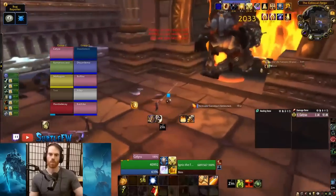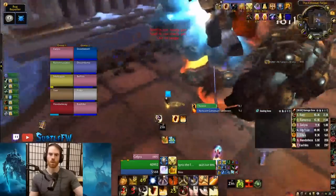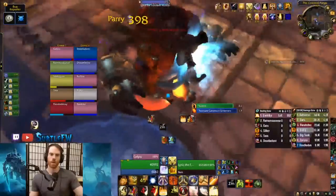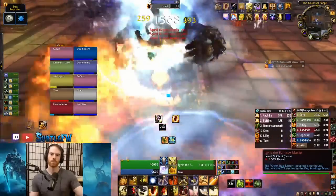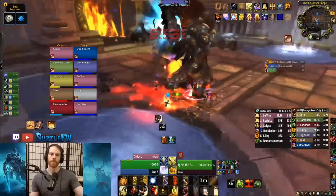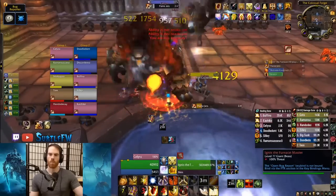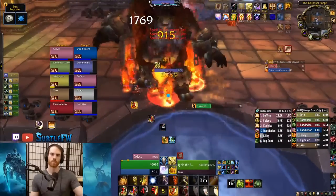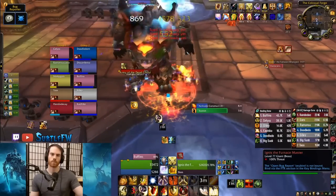Forge constructs and magma ragers patrol the room. Magma ragers summon a fire tornado with AoE knockback. Forge constructs do a frontal breath and charge far-away players. Ignis is another normal mode only fight and can be solo or 2 tanked on both 10 and 25 man. Ignis has 2 main abilities: Scorch, which sets the floor on fire where the tank is standing, and Activate Construct, which activates one of the constructs around the room. For each construct alive, Ignis gains a 20% damage buff.